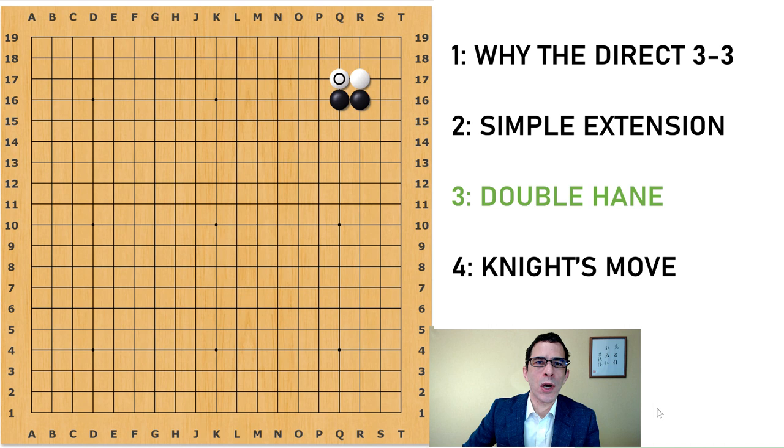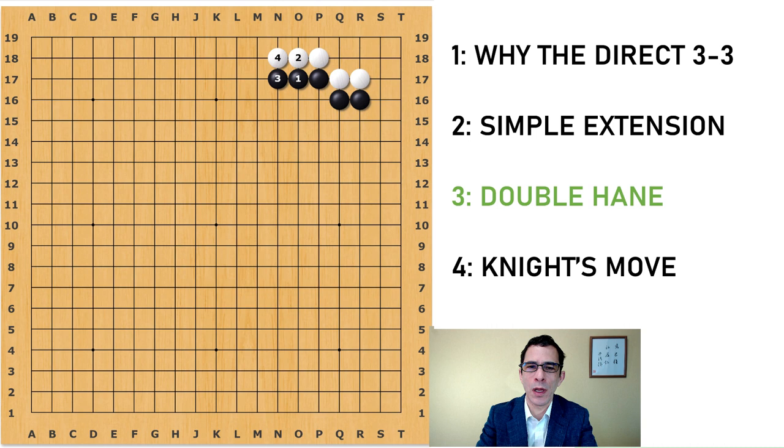Now I would like to talk about another option that black has, which is to cover on the third line. Black can cover here, and this is a move that was played from the start — very natural. But now, after this, most professional play is limited to a double hane. But first I'd like to talk about this move, which is almost extinct. In this move, white will crawl. And in the modern version of this joseki, white can crawl once more.